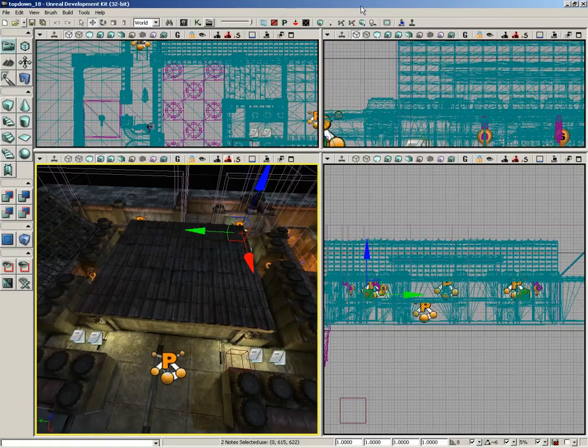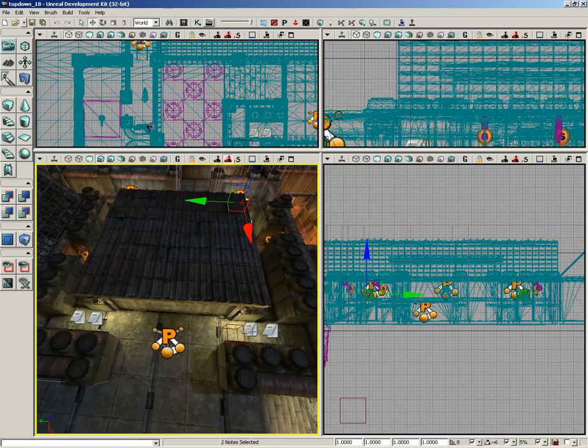Now we're going to set up the Kismet that will actually spawn our bots into our game. I'm going to set up something to keep this a little bit easier on us. Let's start with the first path of our initial bot, which is right here, kind of at the front gates to the building.